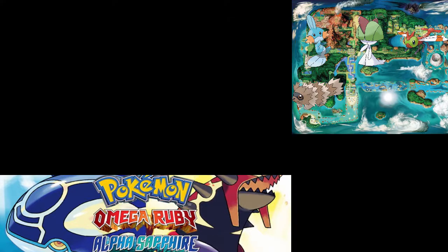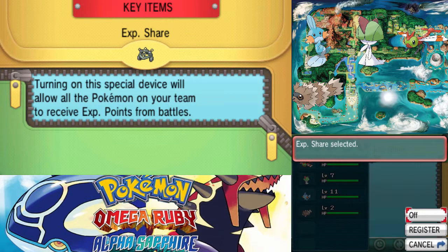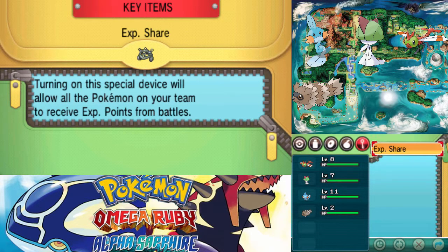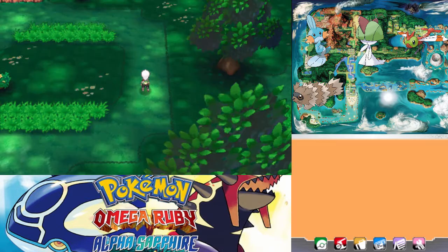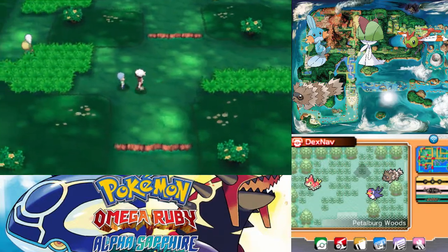Now we have the EXP Share. Instead of getting just a measly Great Ball, now we get the EXP Share. Turning on this device allows all party Pokémon to receive EXP from battles — it comes as default on. So let's turn it off. I will be playing through the game without using the EXP Share because it makes it way too easy and there's no need for it.